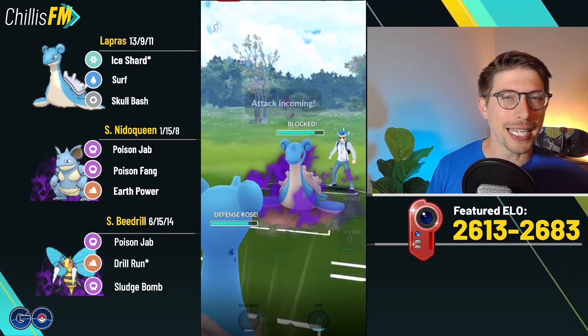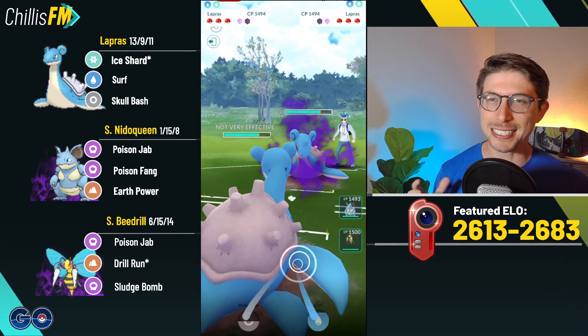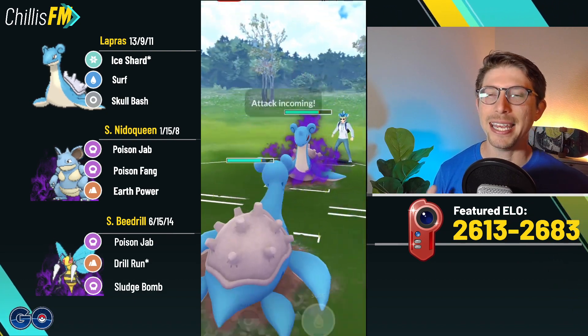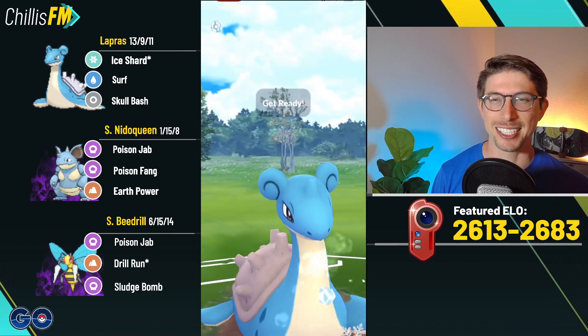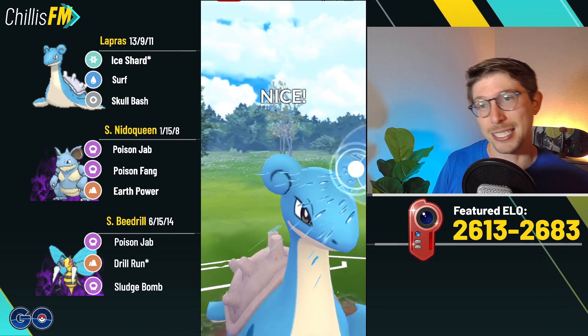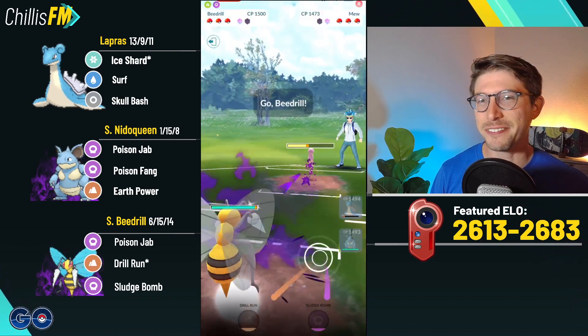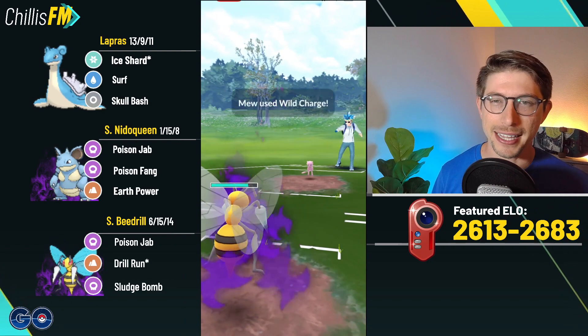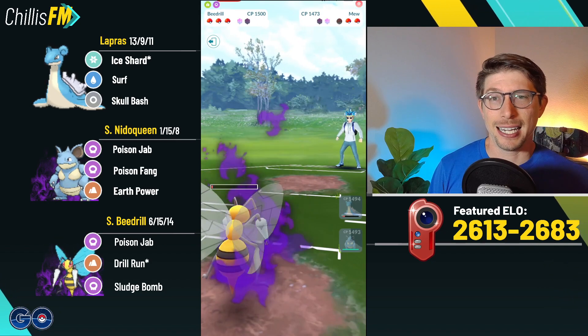I don't want a bait move, we want Sludge Bomb on our Shadow Beedrill. The reason is that with Sludge Bomb it can win zero-shields against Pidgeot, one of Beedrill's hardest counters — you now win it in zero shields with Sludge Bomb. So I wanted to trap some Pidgeots. Pidgeots really annoy me, Needle Queens really annoy me, so I wanted a team strong against both and able to surprise at least the Pidgeot.